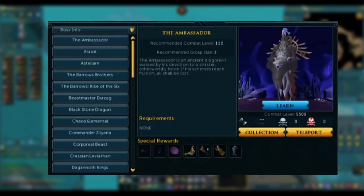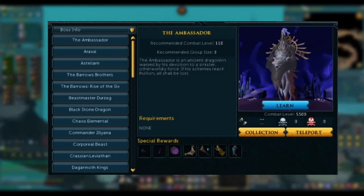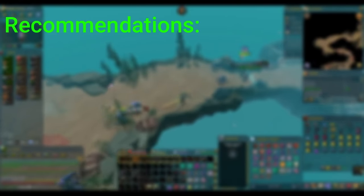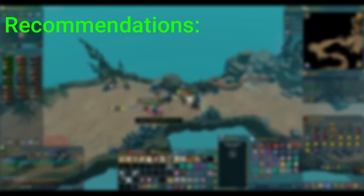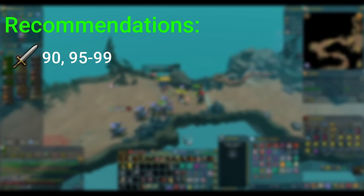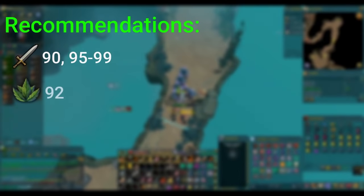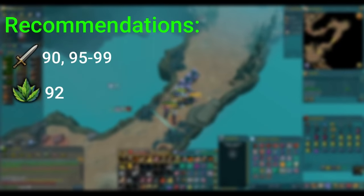Looking at requirements, like most high level bosses, the Shadow Reef has none. However, you're not going to get very far if you take this on too early. Any combat style is fine here, although mage is probably the weakest, so avoid that if you can. Melee is more difficult than range, but it's really up to you. I'd suggest 90 combat stats at a minimum if you want to be useful in groups, and 95 to 99 if you're going to try solo. For Herblore, overloads are going to be super helpful, so try to get 92 if you can.